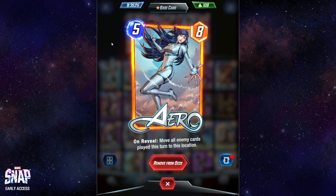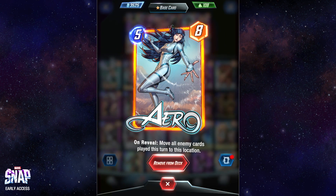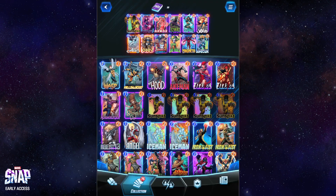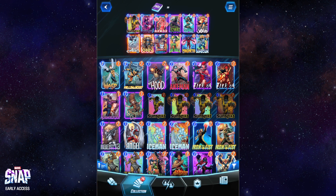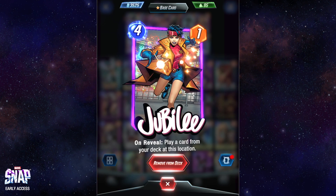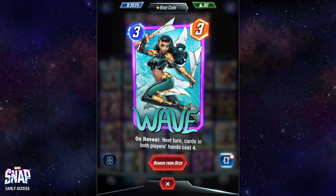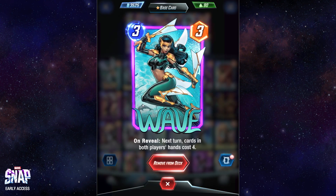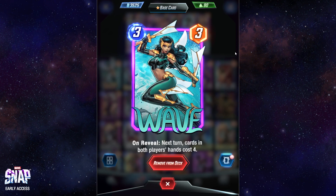There are a couple other things — this is piggybacking off a deck I had success with where I combined Arrow and She-Hulk. Basically you could wait until turn six to manipulate the position of your enemy's last turn play, and She-Hulk would bring the brute force to try to win a position. There are other cards that discount costs. Then there are cheap value damage cards to kind of force the enemy to play things on the board. Odin is kind of weird — he doubles down on any activations.